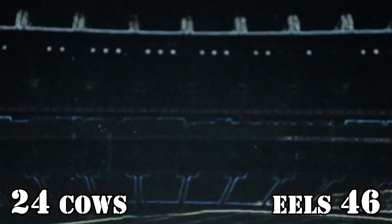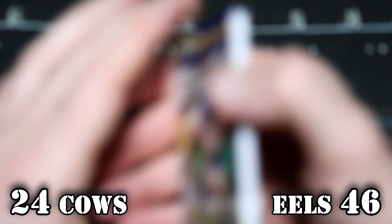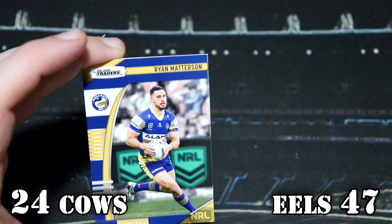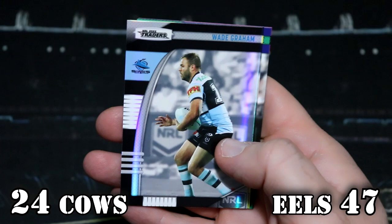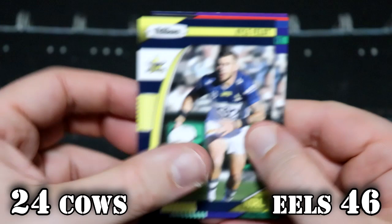This is our third-last Eels pack. That is Orion Madison — one point — so Eels are back on 47. We've got Braley, Young, the Titans checklist, and Wade Graham Silver Pearl special. Kyle — Cowboys — they've gone back to 46 now. What did I say about a roller coaster? They've gone up and down and up and down.